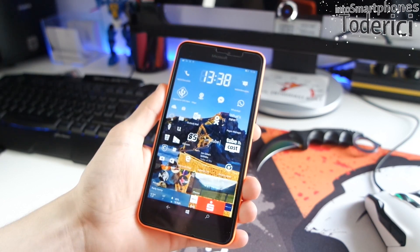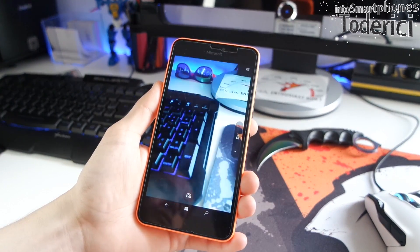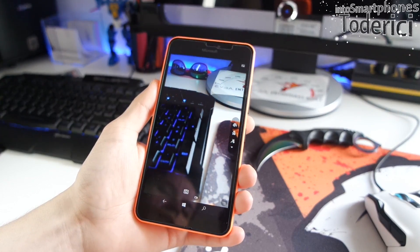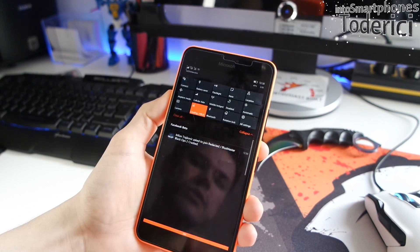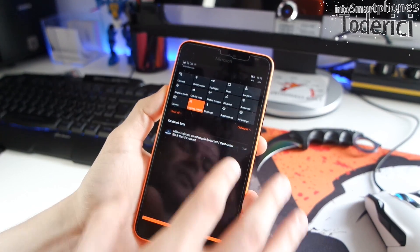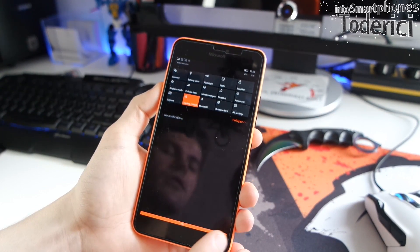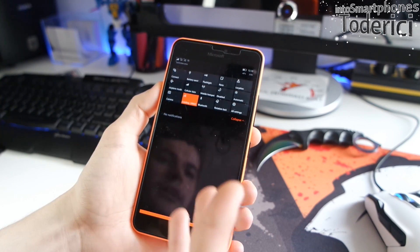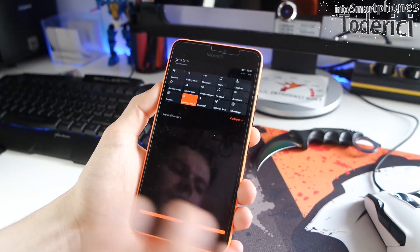One improvement: the camera got updated from the Store and doesn't crash anymore. Before, after a crash you had to restart your phone to get the camera back. Regarding battery — it's not great, and I think when you first install a new update or build the battery performance is poor until you recharge.